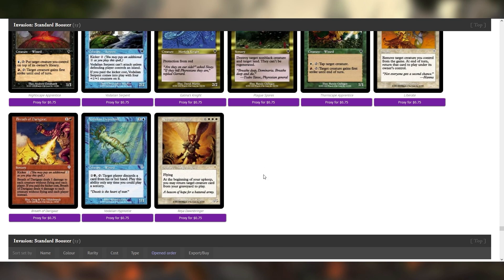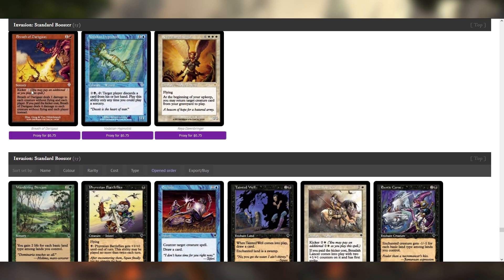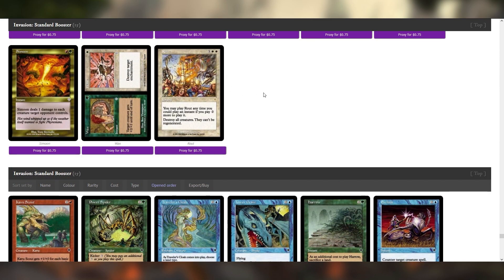Raya Dawnbringer — if this was like seven mana it would be so, so good. It's still fine, don't get me wrong. Breath of Darigaz is really nice. That's our third Rout — that's really nice.